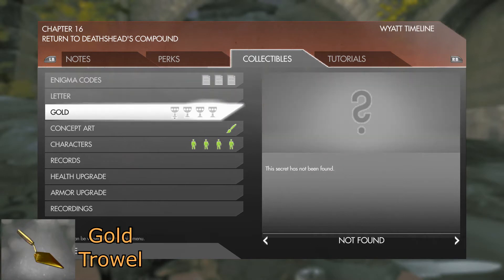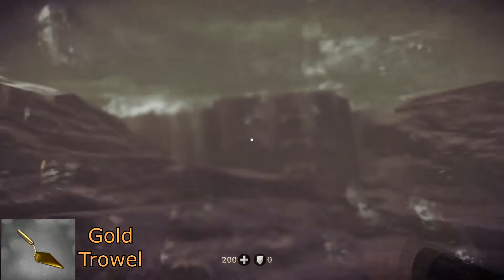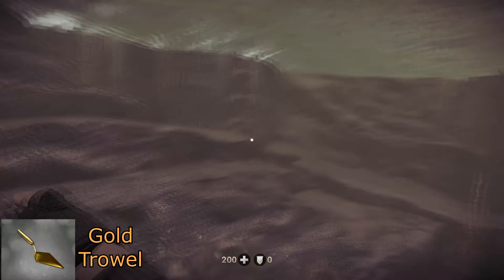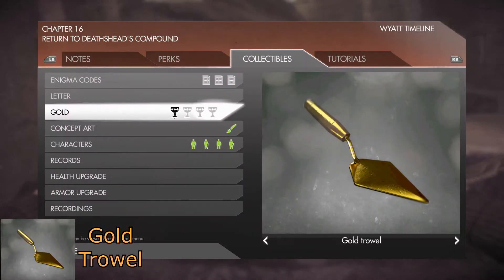First up we have our first gold item. As you are approaching the base, if you dive under the water just to the left of the ladder that you're supposed to use to climb out, you will find — if the waves will let you pick it up — a golden trowel.